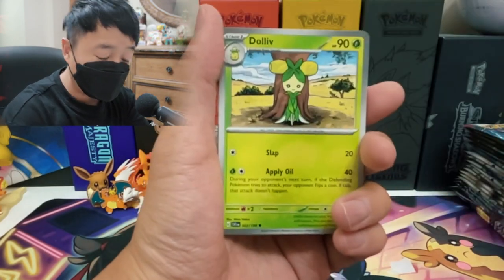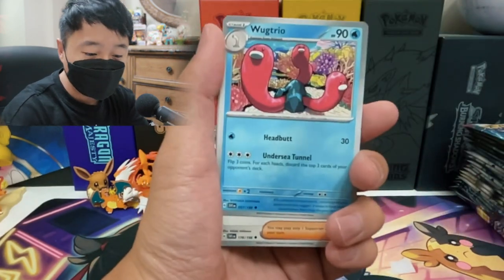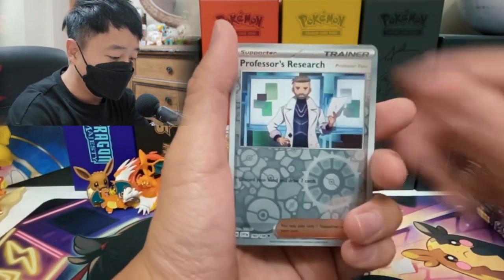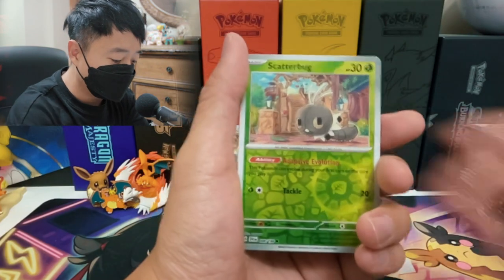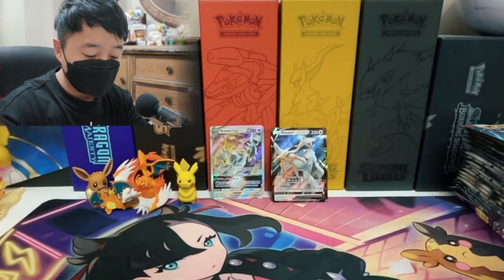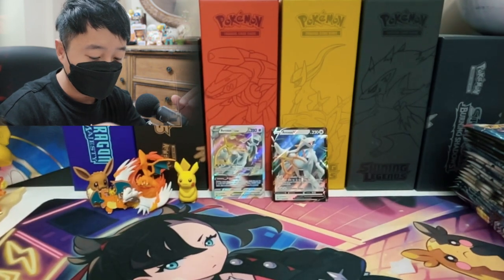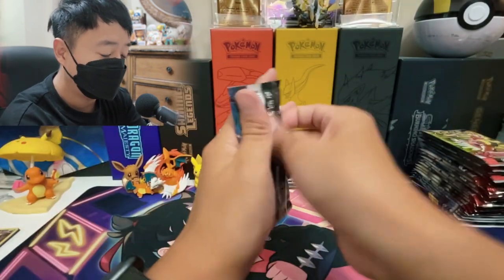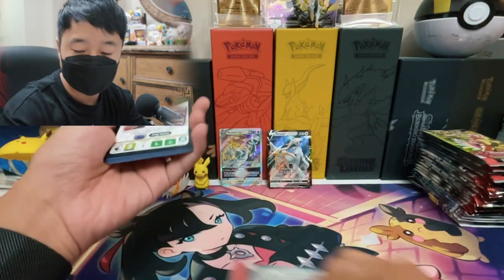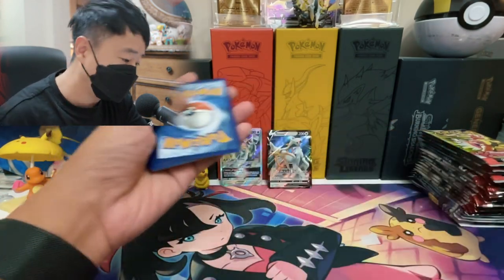I pulled an alternate art Miriam, which means I probably don't need anything else from Scarlet and Violet — not the expensive chase cards. But I am looking for the regular SAR Fuecoco, because I have the two evolutions except for Fuecoco. I want the whole evolution line.